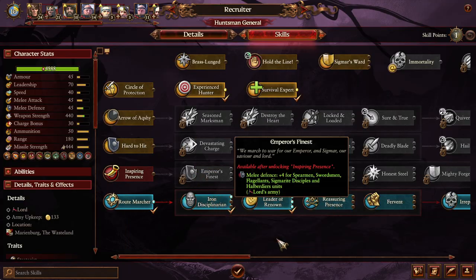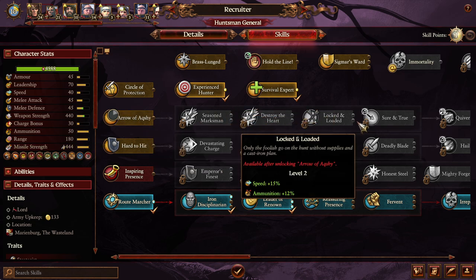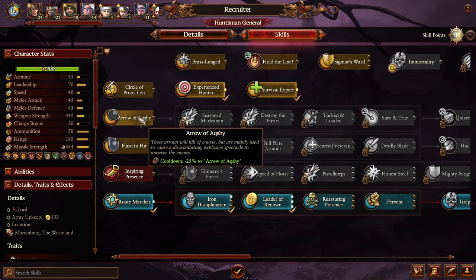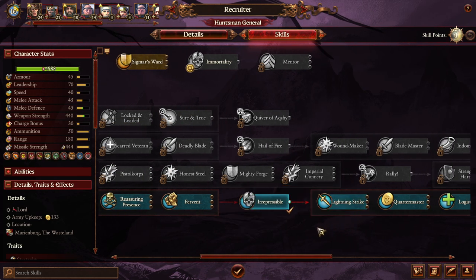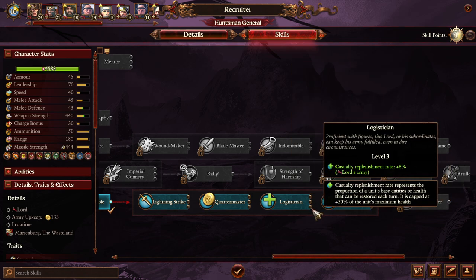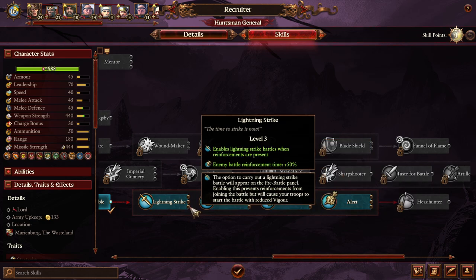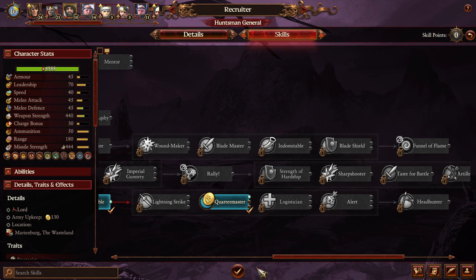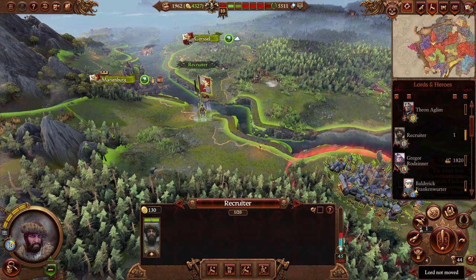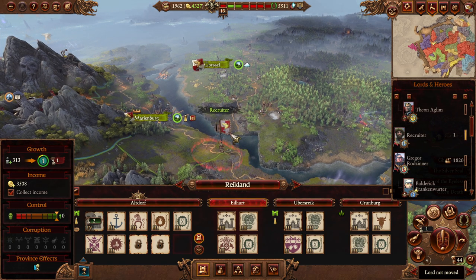You don't need that Recruiter Sword, at least not right now. I'm a little bit tempted to get Sure and True just for defending, but I think we want to head towards Headhunter — just for the recruitment capacity and recruit rank. We'll go for Quartermaster for the slight amount of time you spend with an army. Is there anything to build at Reikland? No, but Altdorf is going to be upgraded in two turns, so we need to have the money for when it does — we'll be building the College of Magic.